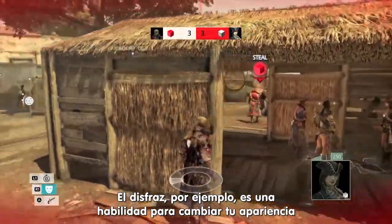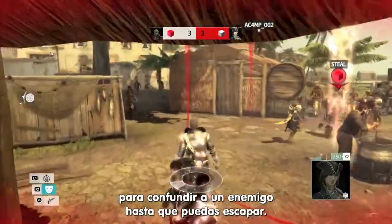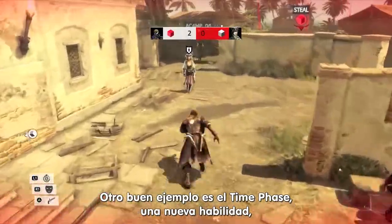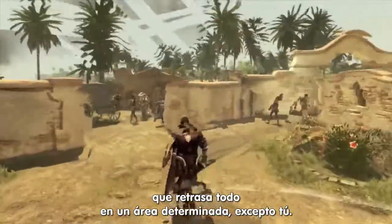Disguise, for example, is an ability that changes your appearance to confuse an enemy long enough for you to escape. Another good example is Time Phase, a new ability that slows down everything within a certain area except for you.